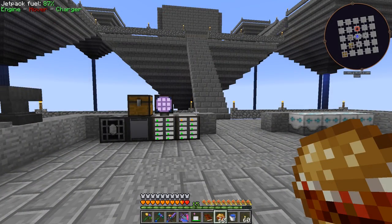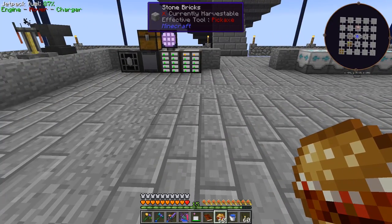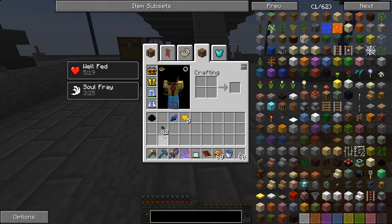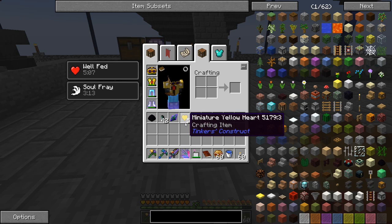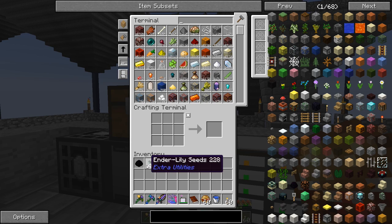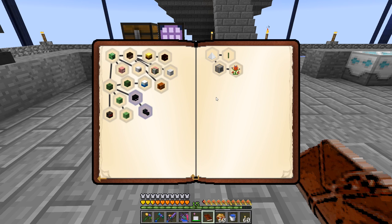The End was pretty much just the vanilla End with some Extra Utilities hives and ender lily seeds. I grabbed a fair few ender lily seeds - don't think we'll really need them but might as well. I got the dragon egg and ended up with five miniature yellow hearts, which is pretty cool.